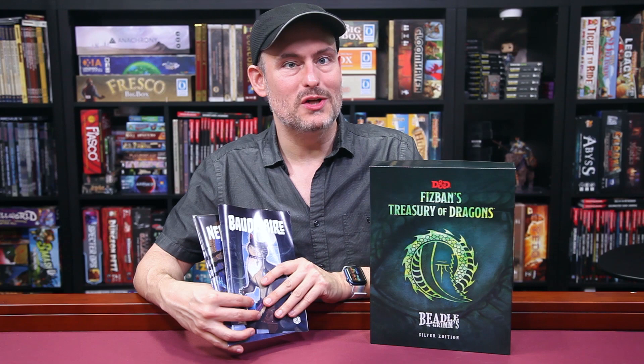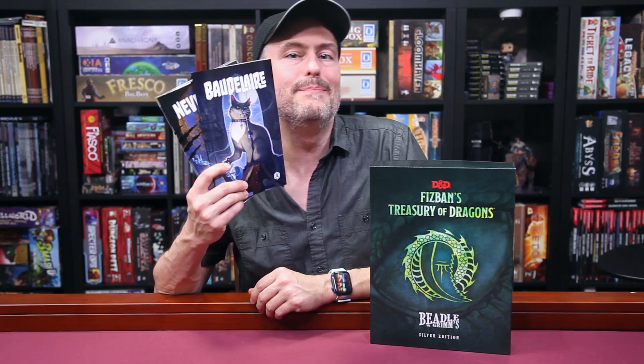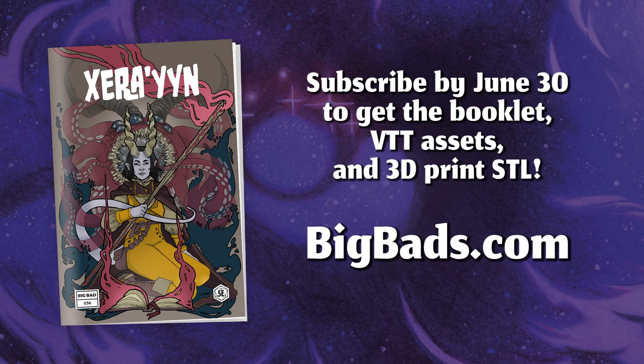Before we start wrapping up, I wanted to thank our other sponsor for this video, the kind folks at Hit Point Press. This box set of Fizban's gives you some fun things to add to your ongoing campaigns, but if you're looking for more, check out the Big Bad Booklet series. Each monthly booklet gives you a new baddie to pit against your adventuring party with a backstory, multiple story hooks, personality traits, stat blocks, tactics, and more. The books are fully illustrated and come with 10 digital reference cards, VTT assets, and a printable STL file so you can print your own mini of that month's Big Bad. This month, come meet Zerrien, an eldritch horror who's managed to slip through a crack in reality and tie its essence to a mortal host — a tiefling scholar named Fidelity. Now it plans to shatter the veil between worlds permanently. Find out today at BigBads.com or use the link below the video.